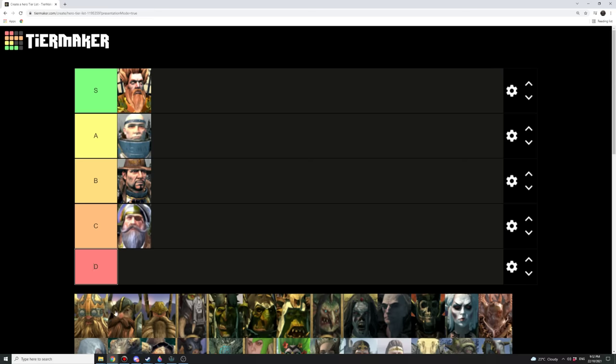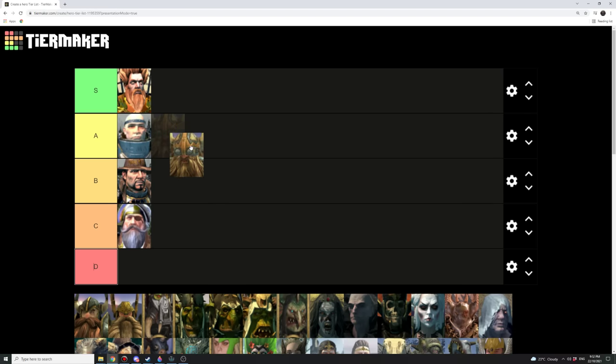Okay, so that's the Empire. Let's move on now to the Dwarfs. First one we're talking about is the Engineer — I'm going to put this guy at S tier because this is probably the most important hero for the Dwarfs. I don't use him so much on the campaign map, but he's pretty much essential for Dwarf armies unless you're going to go with a melee spam, which you shouldn't.